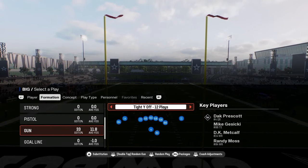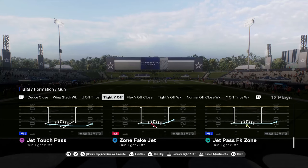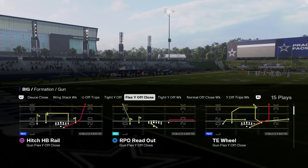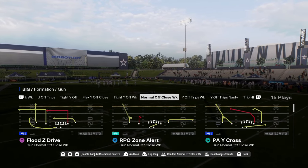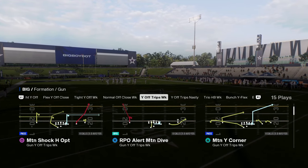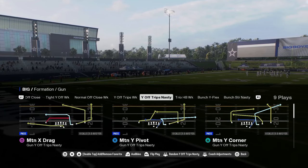The main formations we want to touch on are these shotgun formations, these three wide receiver sets. You have tight Y off with a 0-1 trap, jet touch pass, and tight end corner, which is probably the best play in that formation. It has flex close with some unique auto motions to the tight end, and tight Y off weak with the post wheel drag play. But the formation I wanted to focus most of this video around is Y off trips nasty.